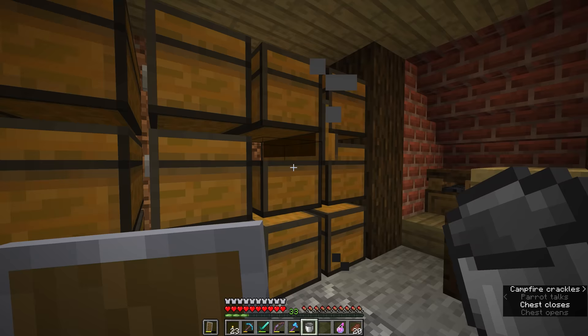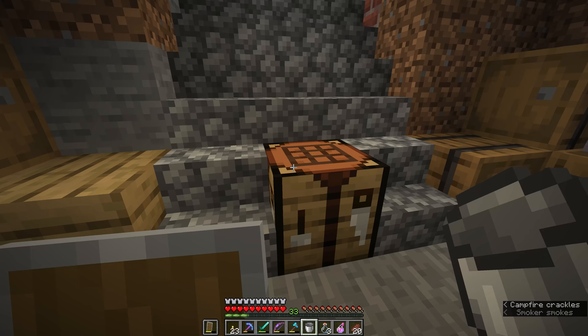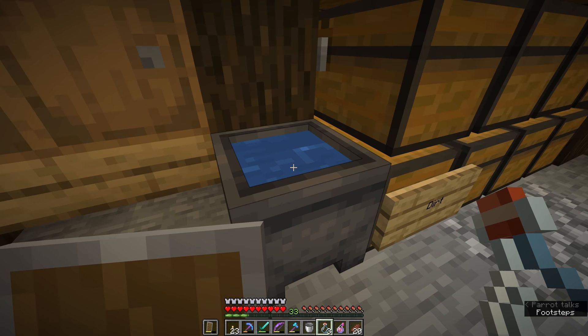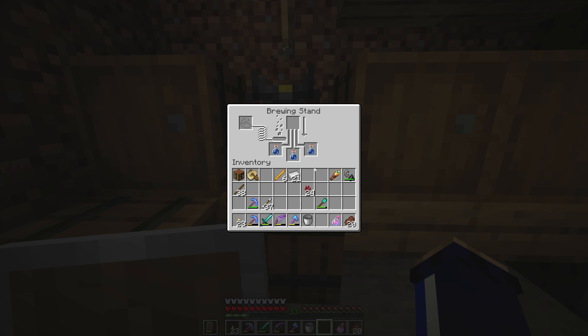The next thing we need to do is grab some glass so we can make ourselves three glass bottles — they'll be empty for now. We actually got traded a full glass bottle by one of the piglins in the previous episodes. From this cauldron, which we've dumped a bucket of water into, we can fill up these glass bottles with the three layers of water inside. Each one fills up a glass bottle and those can go in our brewing stand, ready to be filled with whatever potion ingredients we want.